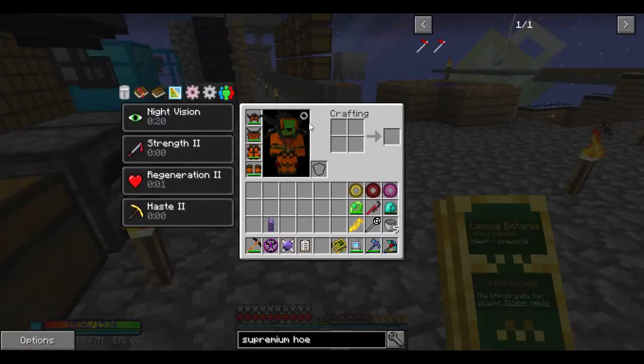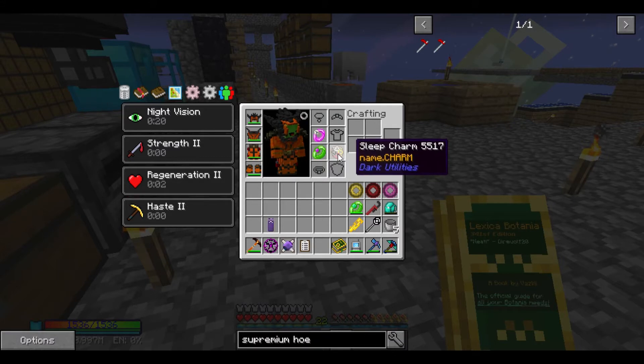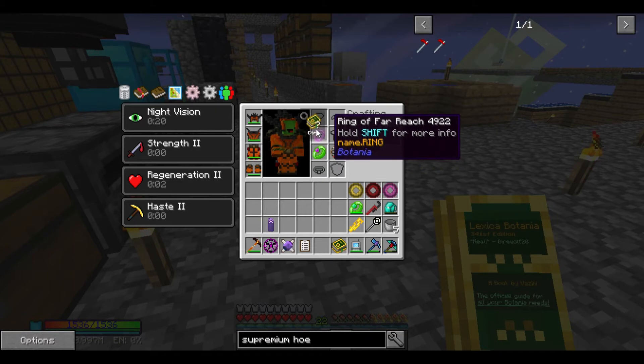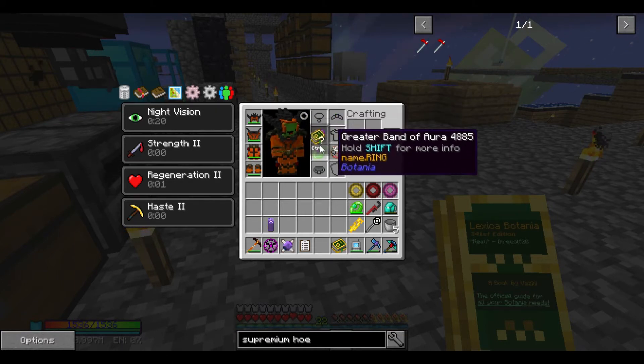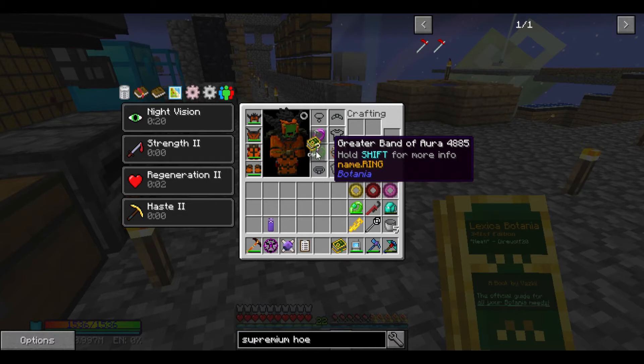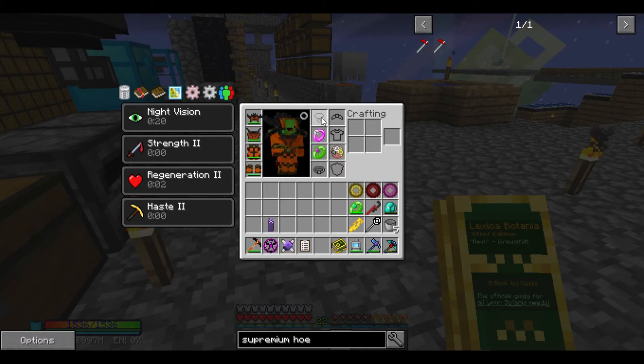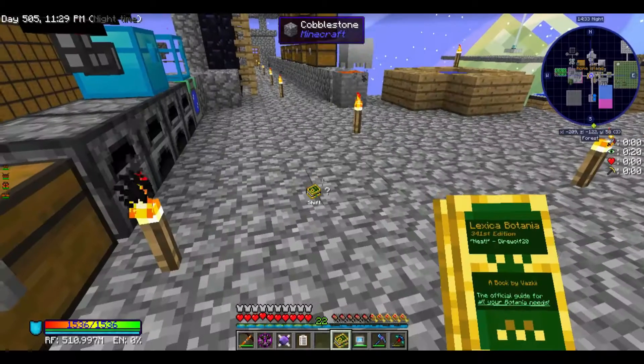There are a few baubles I want to get. I'm definitely going to keep my Sleep Charm so I can sleep instantly, the Ring of Far Reach which is kind of a necessity, and the Greater Band of Aura. That leaves the Amulet slot, Crown/Tiara slot, Cloak slot, and Belt slot open — four more baubles that could make us totally overpowered.